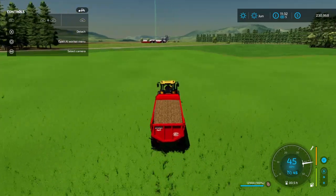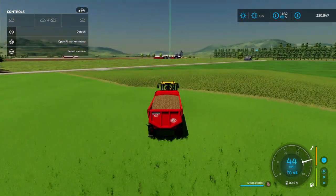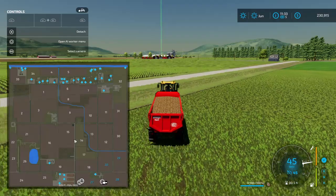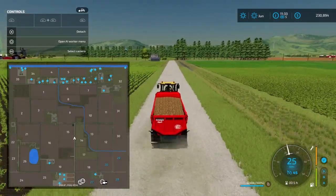I thought it was a train station and yeah — if you pull up your mini map — yeah it's the train station. So we're not going to go to the train station but I'll show it to you.